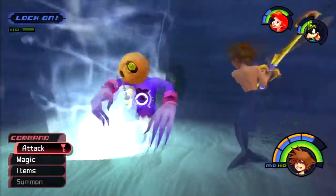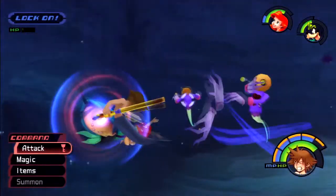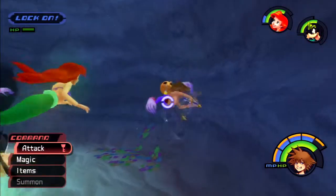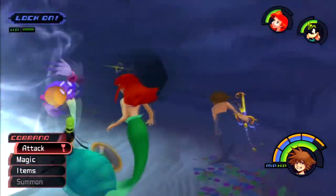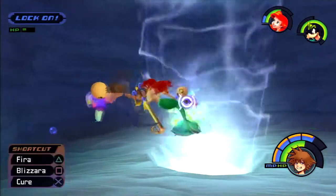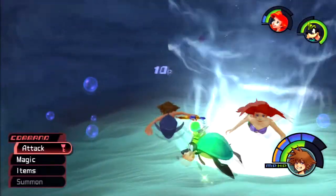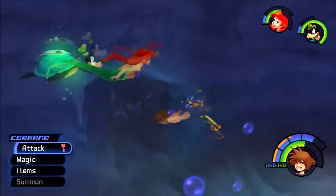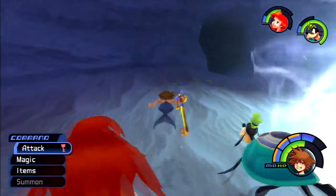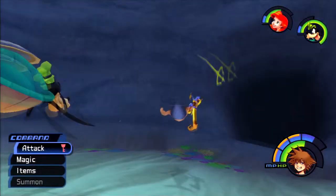Don't be a dumbass like me. For some reason I thought that was just a decoration. I didn't realize it was actually going to push me back into the Undersea Valley. So don't be a dumbass. Let's just cast some magic at this guy so he doesn't pull that shit again. You guys don't get to trick me into getting pushed backwards because you're losing the fight.